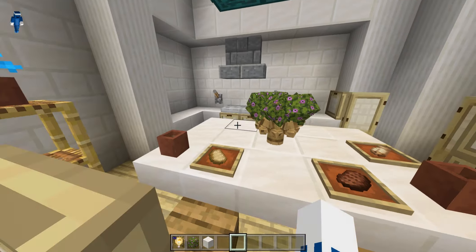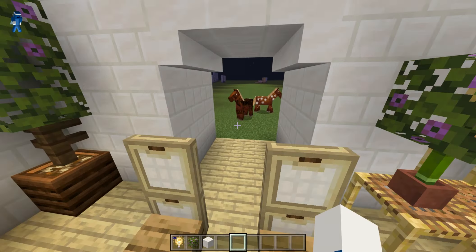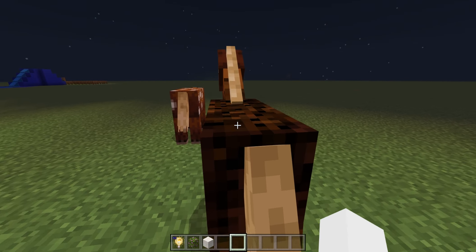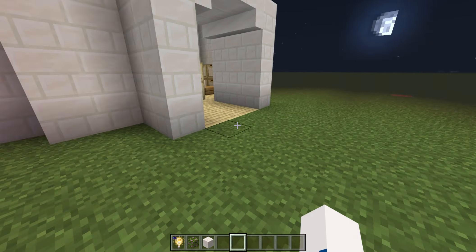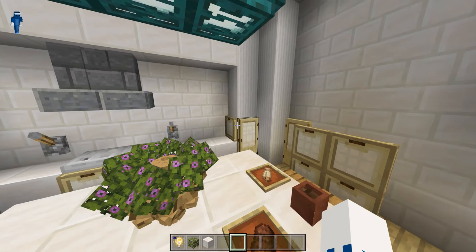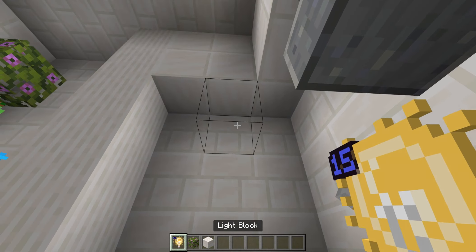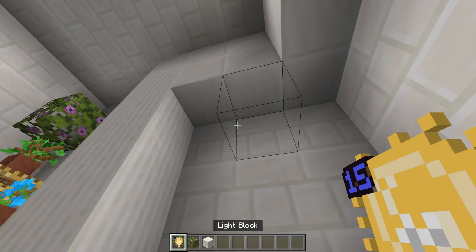I have done a tutorial on light blocks and it is pretty good, so I would also suggest going to watch that. Hello horses! You guys want to see my kitchen, don't you? But you can use the light blocks — here you'll see the hitbox of them.